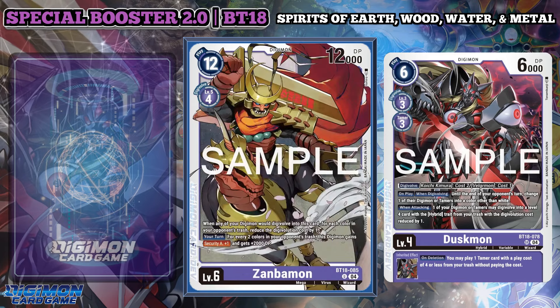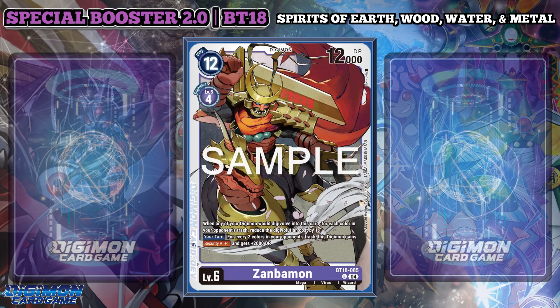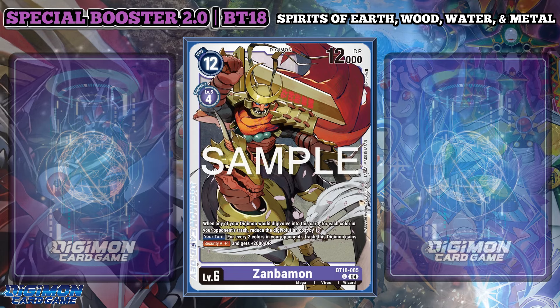Finally, Zambamon is the last card to go over for this video. A level 6 Digimon that when any of your Digimon would Digivolve into this card, for each color in your opponent's trash, reduces the Digivolution cost by 1. This is crazy — it could be a 1 cost or even 0 cost Digivolution Digimon. Your turn, for every 2 colors in your opponent's trash, this Digimon gains security tech plus 1 and gets plus 2000 DP. Of all the level 6s I've read, this is the most aggressive one for sealed — if you find this, I'd probably use it.